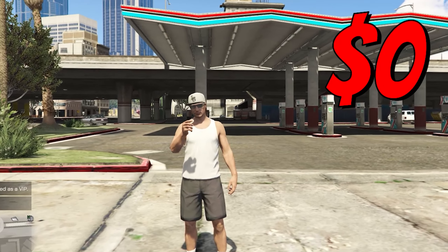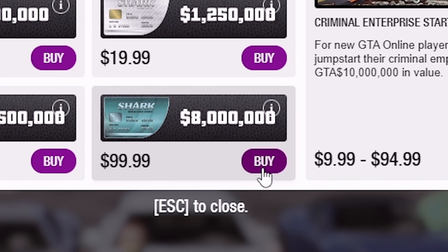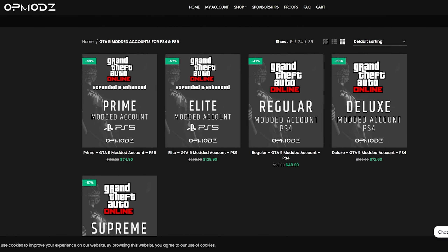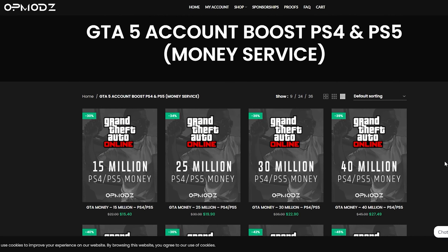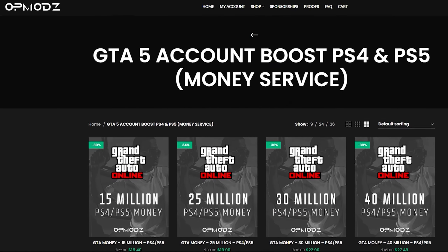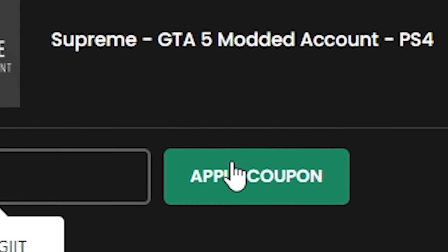Have you ever been broke in GTA and just wished you could go from nothing to a million? OP Mods is a GTA 5 money and services website that's trustworthy, shows proof of work, has a five-star rating on Trustpilot, and is cheaper than competitors. You can use code 'discountlegit' for a five percent discount on all purchases.